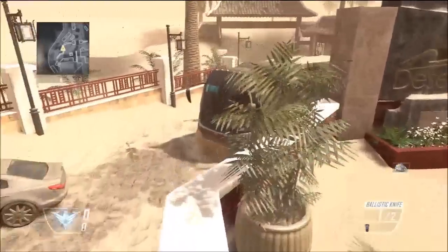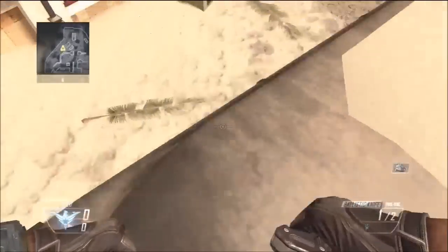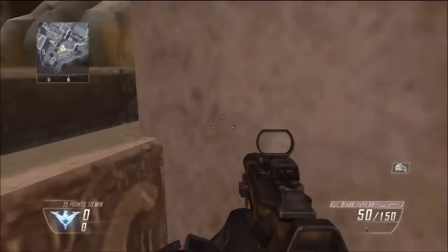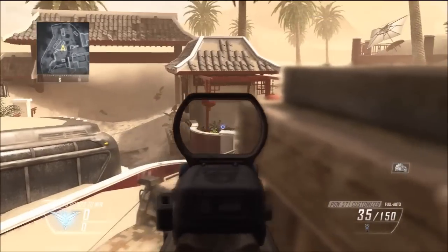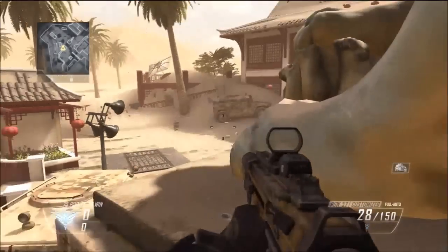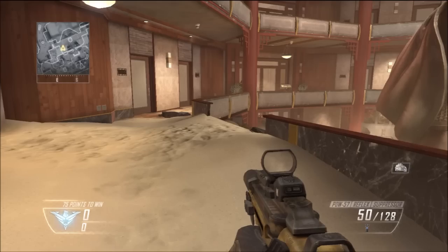The next spot is going to be on the map Mirage. Just come to this spot on the map and then simply jump on top of this bus and then on top of this barrier afterward. From here you'll be unseen and easily able to kill your enemies. This is very good if you're going for high kill streaks and low death streaks. It's one of my favorites.